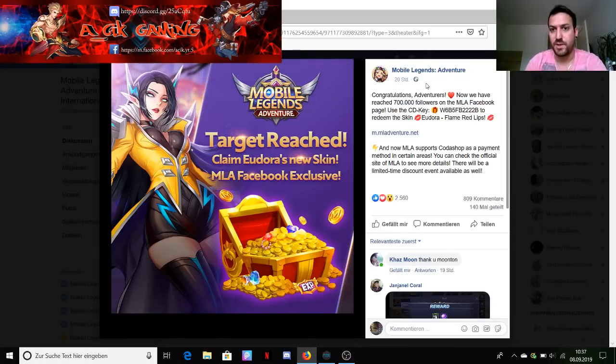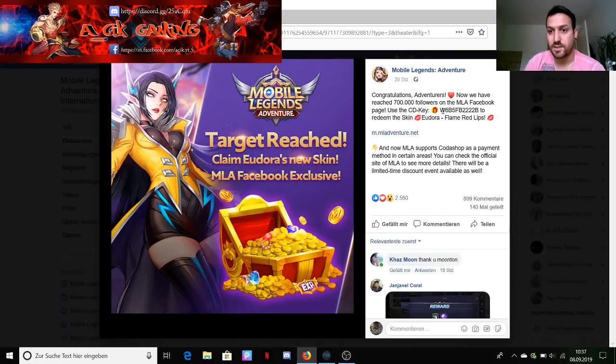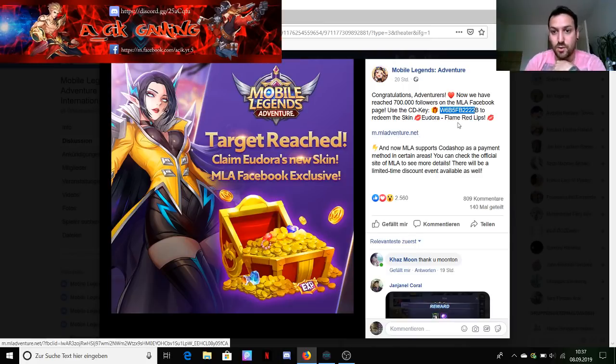Hey guys, it's Asik again. In today's video we will talk about the free skins you can get - this is from Eudora - and some gems with a redeem code. From Mobile Legends Adventure, congratulations, they've reached 700,000 followers on the MLA Facebook page. Use this CD key to redeem the skin Eudora Flame Red Lips. I'll show you guys how you can get this.